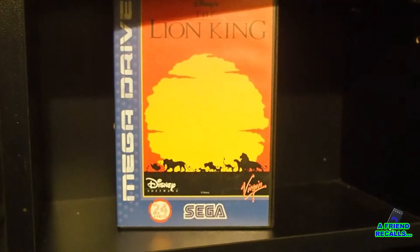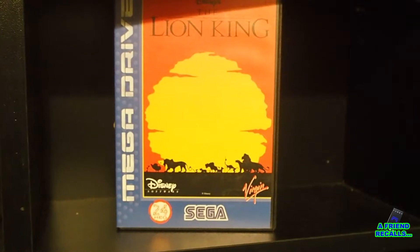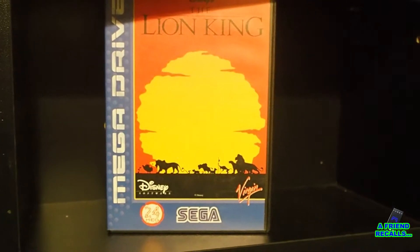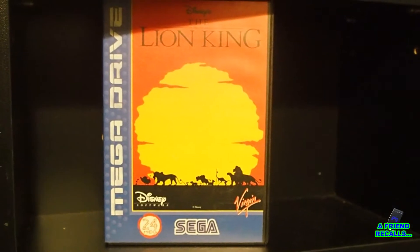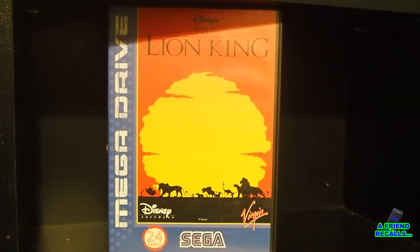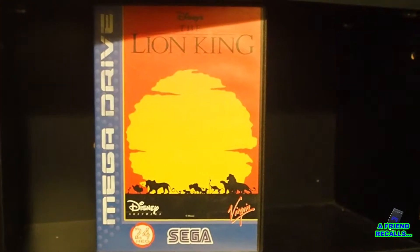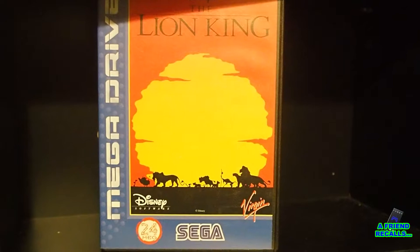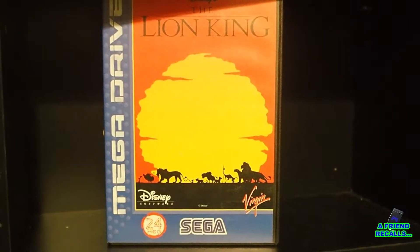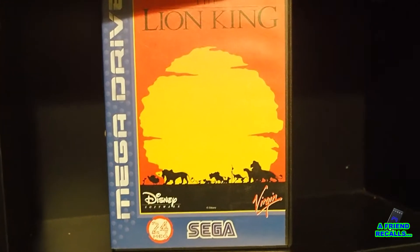The Lion King basically allows you to replay your way through the original movie — you go from young Simba to old Simba. It's got quite an incredibly high difficulty curve, particularly the Hakuna Matata level, which — okay, maybe it's not difficult, but it's really annoying. Get through that though and yeah, this was a visual delight when it came out, though it probably hasn't aged brilliantly. I'm pretty sure this and Aladdin have been repackaged for modern consoles and received quite a bit of negative appraisal.